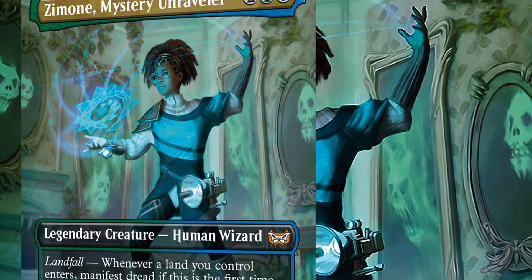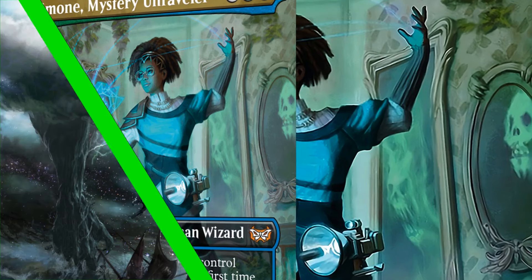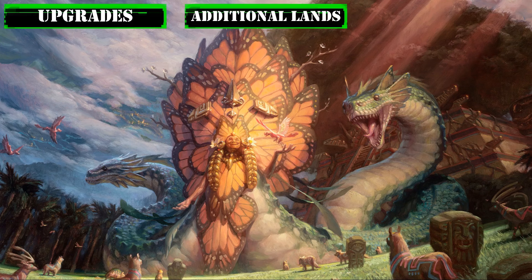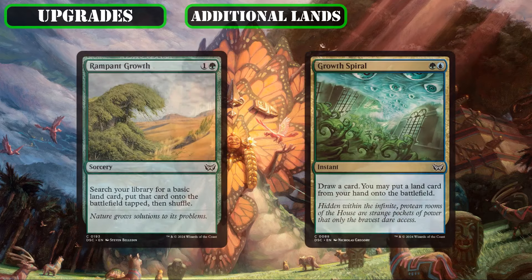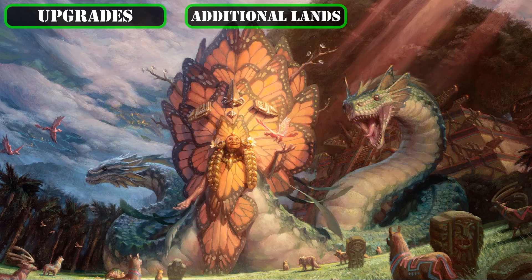Now that we know a bit more about the commander and her playstyle, let's jump straight into the upgrades. Considering that our commander can't make full use of her landfall triggers unless we can get multiple lands into play per turn, the first thing we'll be doing is augmenting the base build's admittedly already decent sources of extra land drops with even more entries to proc Zamone's landfall as reliably and as frequently as possible.